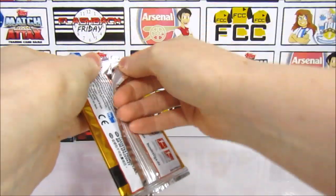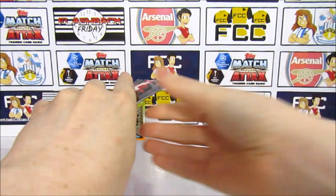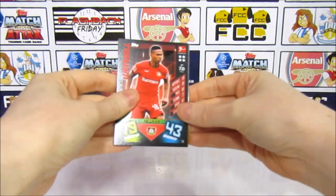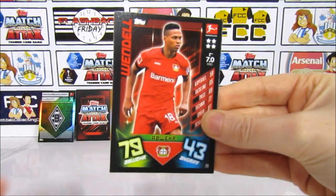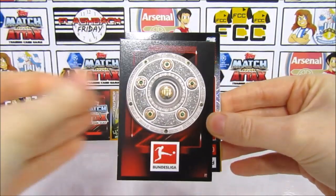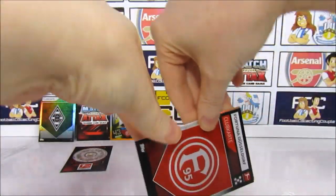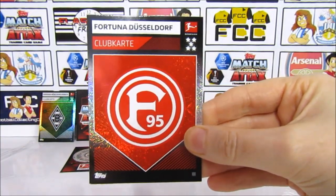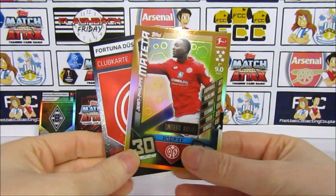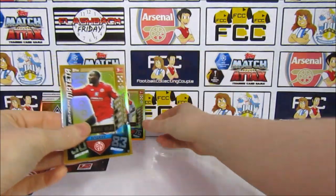Moving on to the second limited edition pack. I think it'd be unlikely to get a hundred club here too, but you never know. We start off with Wendell, then So. We do have a trophy card — that's really cool. So we managed to get two of those. And we have the Dusseldorf badge — actually I prefer that one to the Mönchengladbach one. Our limited edition is Mateta. No hundred club unfortunately, but we got a lot of match winners with really cool foil and the two limited editions.